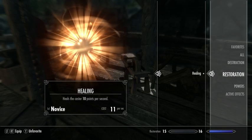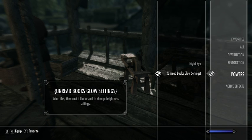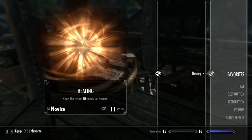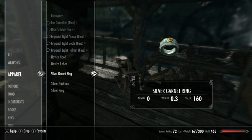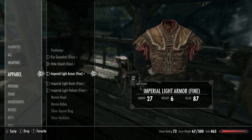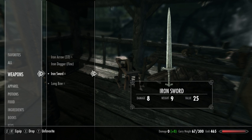Let's put healing into our favorites bar — that'll let us have easier access to it so that we don't need to pull up the full menu screen in the future. We're also going to add the shield to favorites, because occasionally we might put something else in our left hand and being able to quickly rearm is helpful. Let's also put the bow and the sword in there.